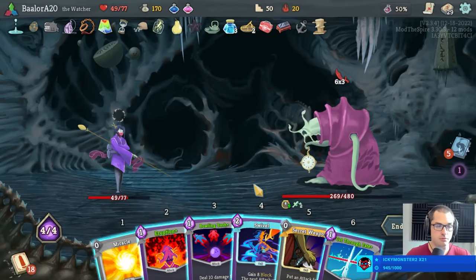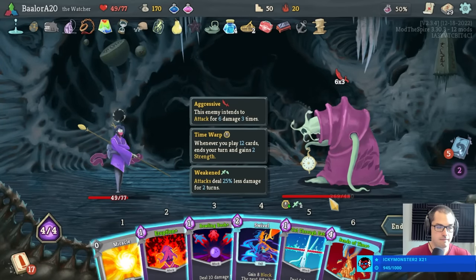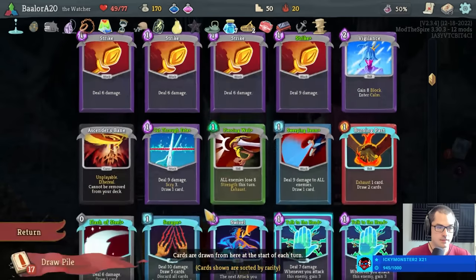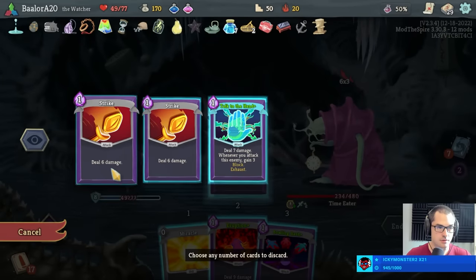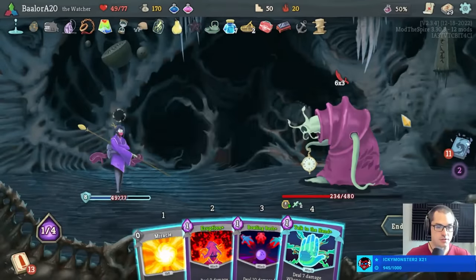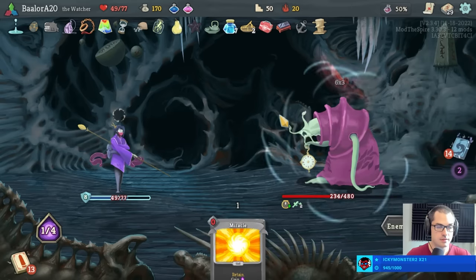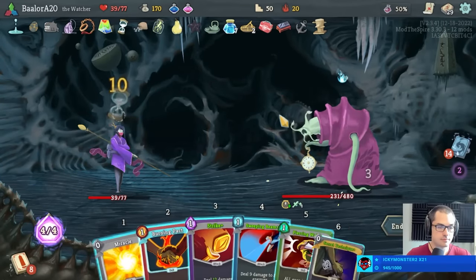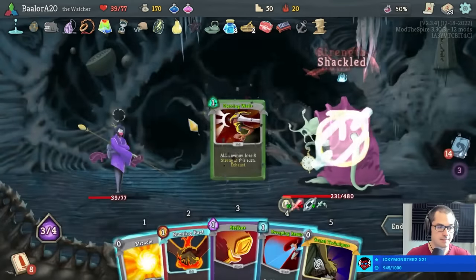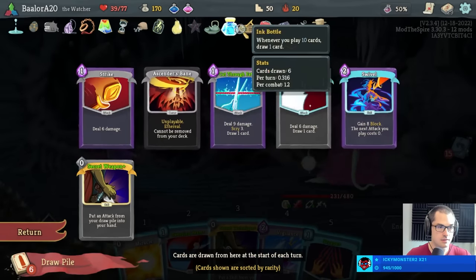I guess we want to phase transition already here. Discard all of that. That's useless also — Time Eater's about to purge debuffs. So this is exactly the wrong time to have talk to the hand. Let's play three cards next turn. Piercing whale is acceptable — we can prevent two strength loss, which is kind of silly but sure. And then vigilance. We're going to do some fun stuff next turn.